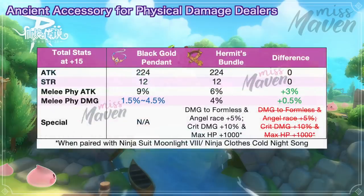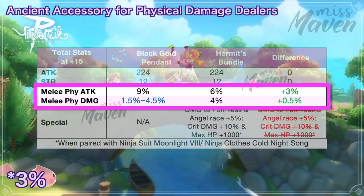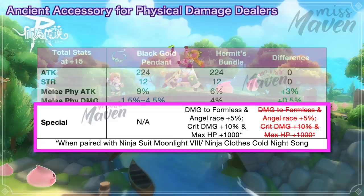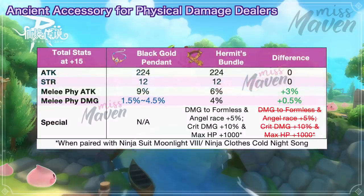On the other hand, if you compare Black Gold Pendant with Hermit's Bundle, you'll have 4% more melee attack and 0.5% more melee damage but lose extra damage dealt to demon and angel races, as well as a side effect with ninja clothes cold night song which grants 10% crit damage and 1000 max HP. So Hermit's Bundle will still be somewhat useful when fighting against these two races.